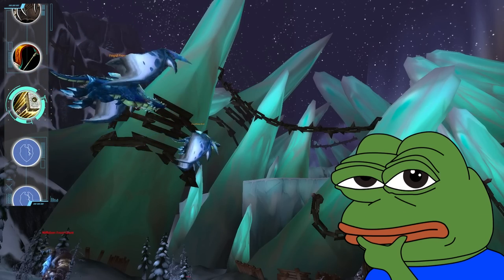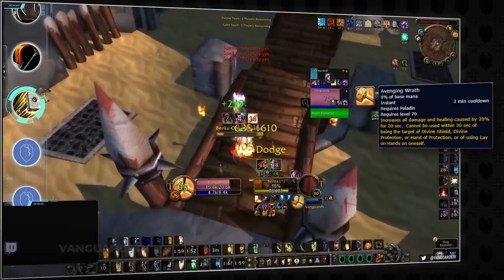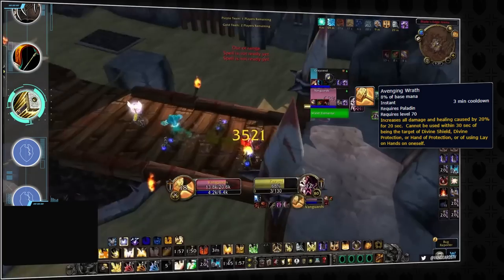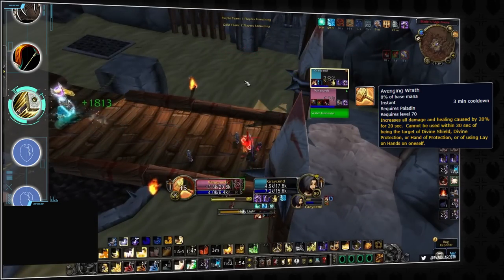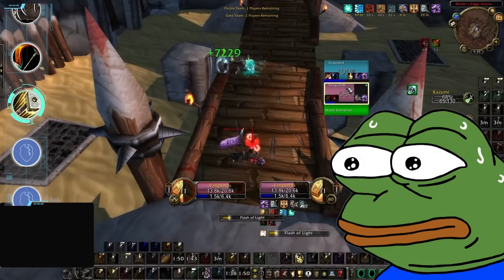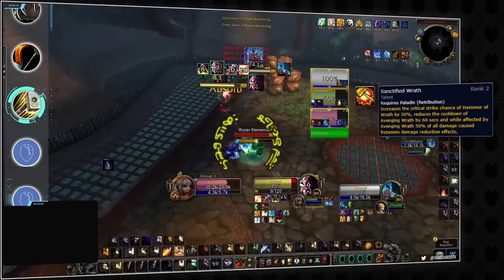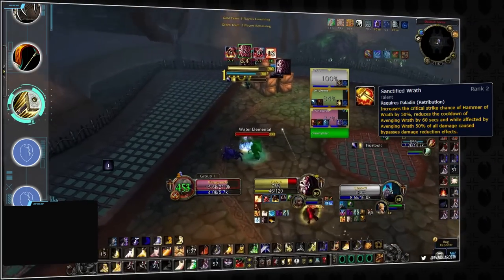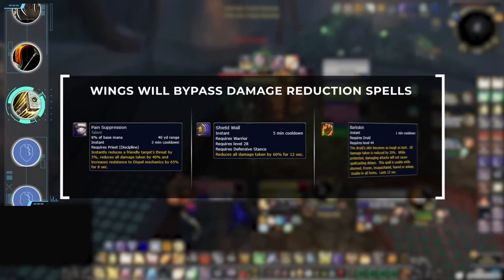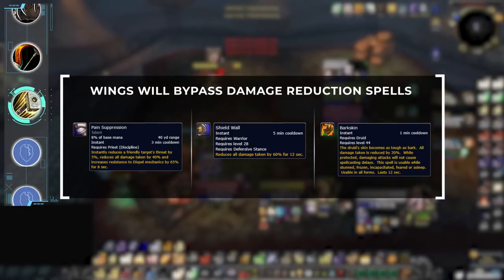Next up is paladin. Their broken ability is Wings, or Avenging Wrath. You already know how this ability works from other expansions — the paladin presses Wings and becomes scary. But Wings is a completely different beast in Wrath Classic. Ret paladins have a strong talent called Sanctified Wrath which actually allows Wings to bypass various forms of damage reduction effects, including Pain Suppression, Shield Wall, and Barkskin. With Sanctified Wrath, these damage reduction cooldowns will be significantly less effective. Wings will also bypass complete damage absorptions like shields, which is a big deal if you play mage or priest since Ice Barrier and Power Word Shield are your primary means of defense.